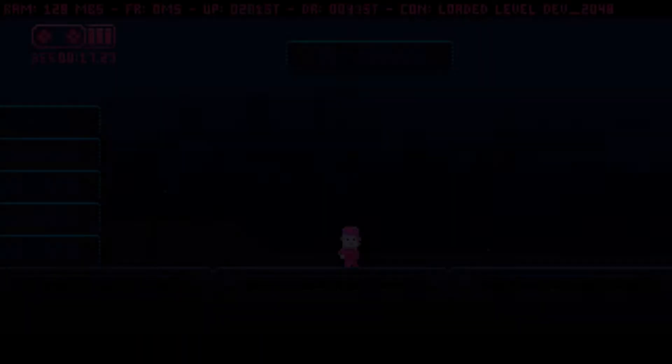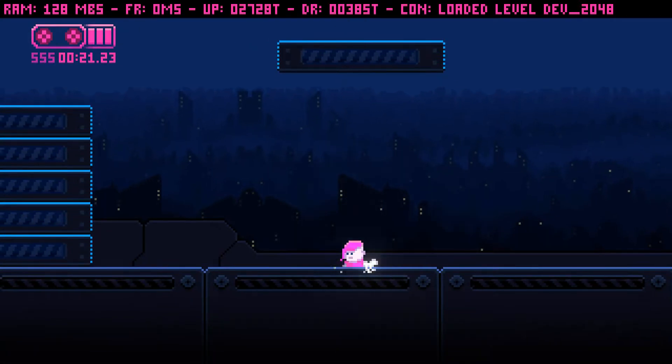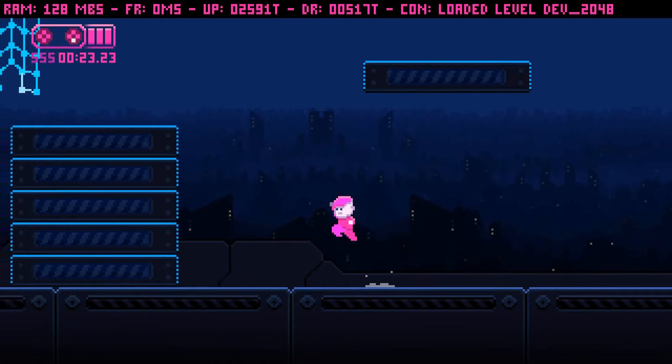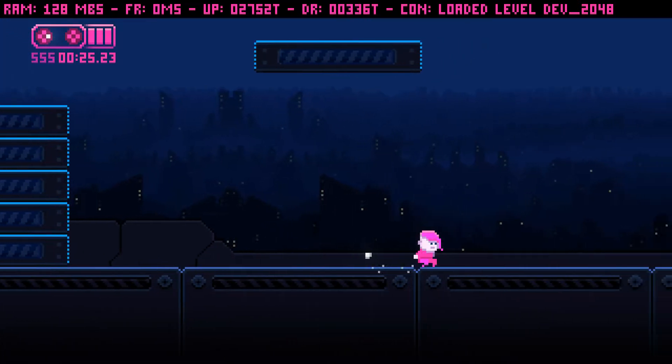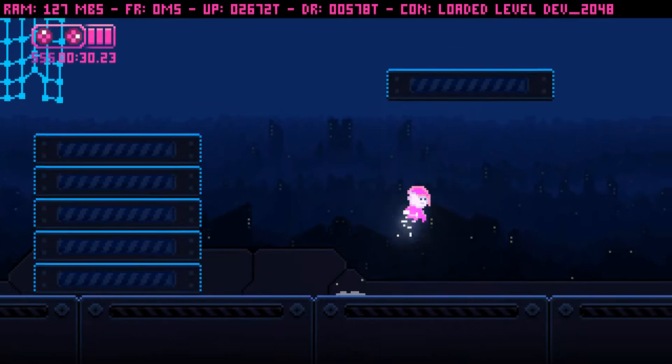I also worked on the hero this week. I added a landing animation, which plays when the hero lands on an object from a jump, like that. I also worked on the dash state, which now spawns sparkle particles that float and fade away.